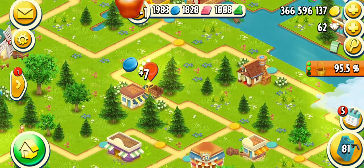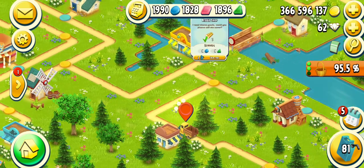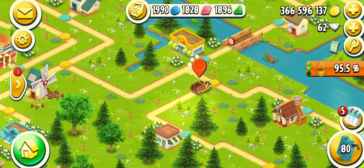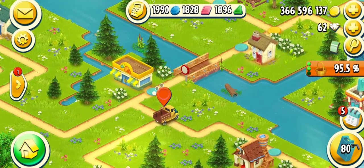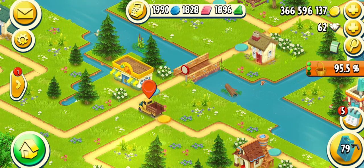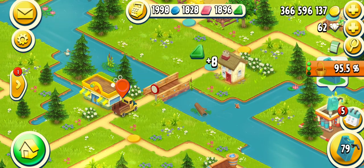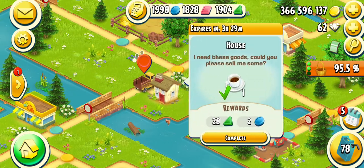So it's the last day for the valley and I am using all of the tokens and all of the fuels. Some animals escaped — I don't care if they escaped. I have 98 and 28 here, and I need the pink one now.